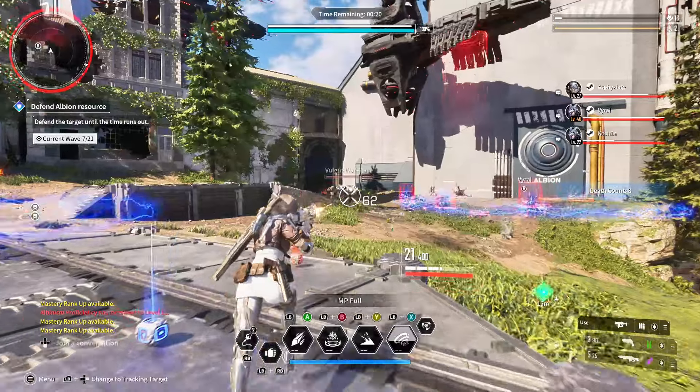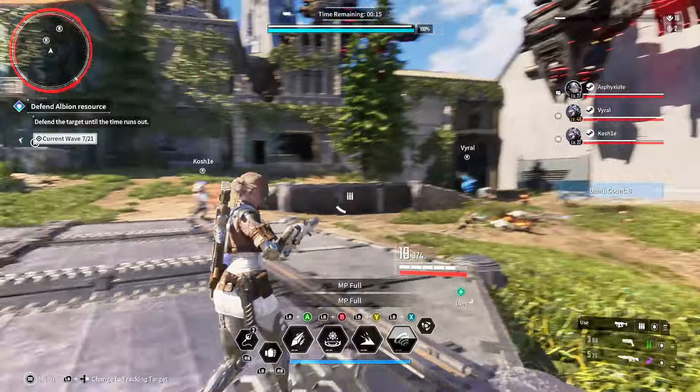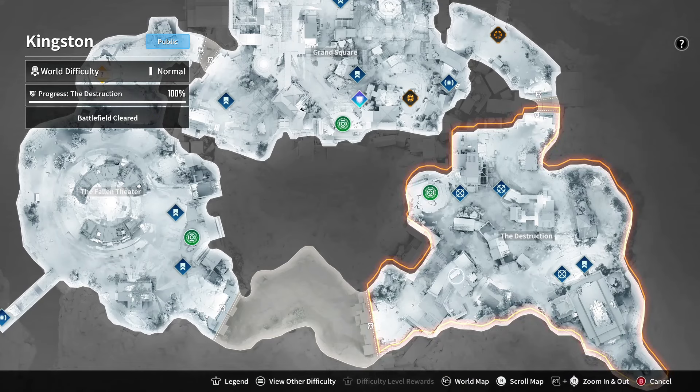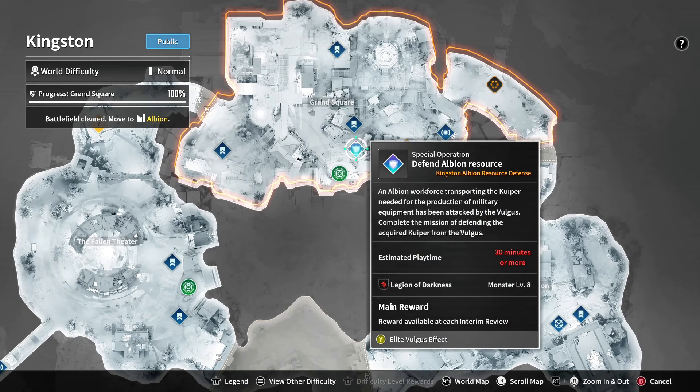First things first, you're going to want to make sure you unlock Kingston completely. When I say completely, you're going to want to do the entire map. When you start out the game in Kingston, you're going to be presented with the starting area called the Destruction, and you're going to need to progress your way through the Fallen Theater and to the Grand Square.